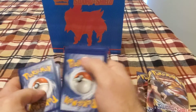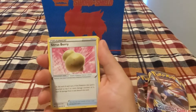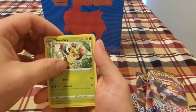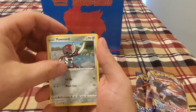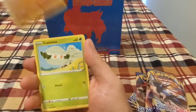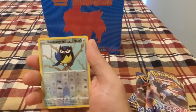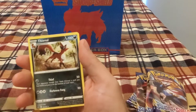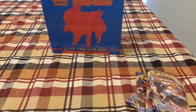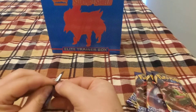Okay, so we got the water energy, we got Sitrus Berry, we got Corvisquire, Skier, Ponyard, Sizzlipede, Yamper, Galarian, plus Company. And the reverse holo is Rookidee. I don't think any of the holos are worth anything anyway, so holo, not holo.